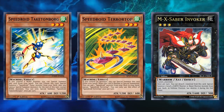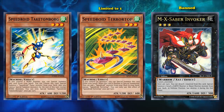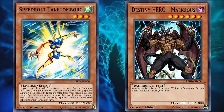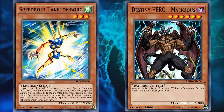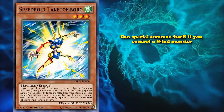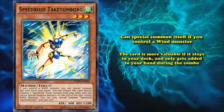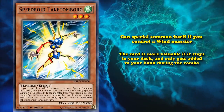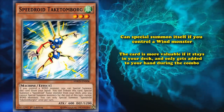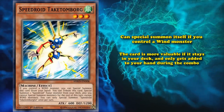And since this combo is so good, Speedroid Terrortop is currently limited to one, and they even banned MX-Saber Invoker as he was a little bit too good with the Speedroid Terrortop combo. However, kind of like Destiny HERO Malicious, it's not the end of the world if you have Speedroid Takatomborgir in your hand, since it can special summon itself if you control a WIND monster, and if anything, the combo requires it to go into your hand eventually. It's just this card is infinitely more valuable if it stays in your deck, and only gets added to your hand during the combo. Very few of the other Garnets are just completely dead in your hand, which is why there's going to be a lot more like this as the list continues.